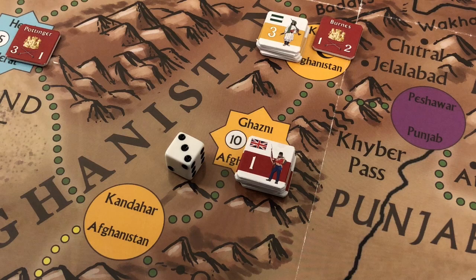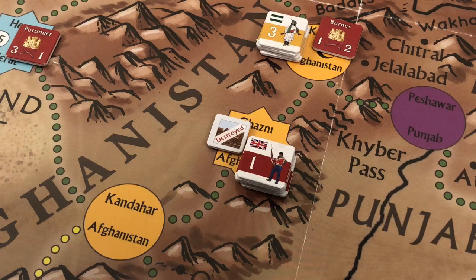The British roll a three. With fourteen strength points, fourteen minus three is eleven — the fortress must lose eleven strength points. The fortress only has ten strength points, so it is destroyed, and the Afghans do not fire back.